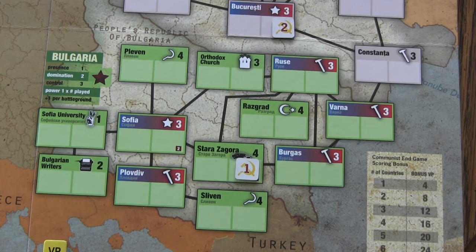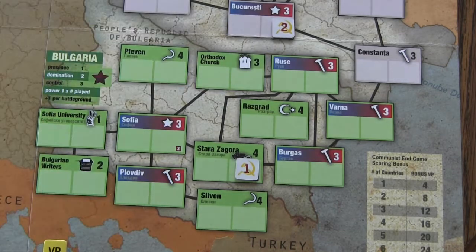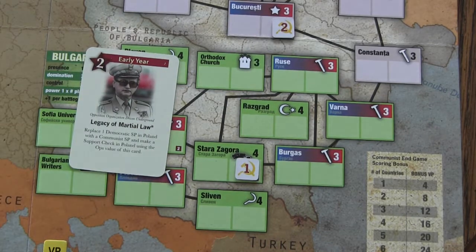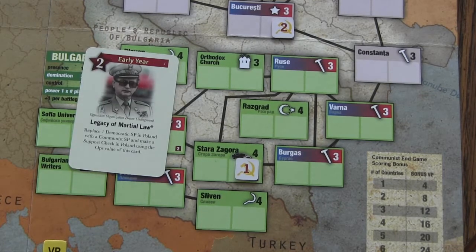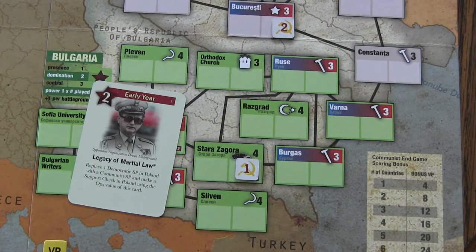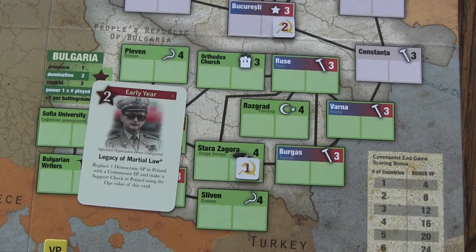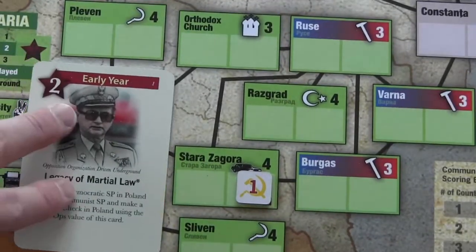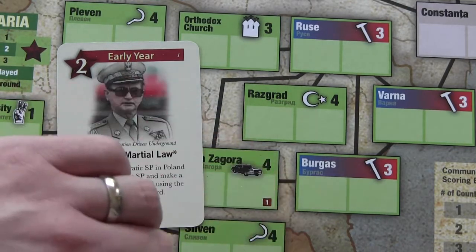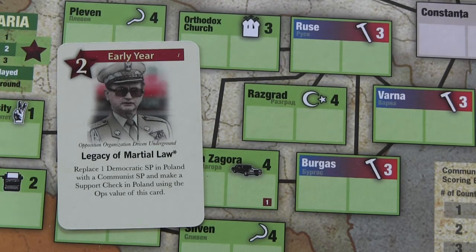There are basically four different types of cards. All of them are event cards, at least the ones you use to play — we'll go into the power struggle deck later. Event cards come in three versions: early year, middle year, and late year. As the game progresses, new cards will enter the decks and change the entire dynamic.